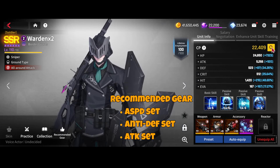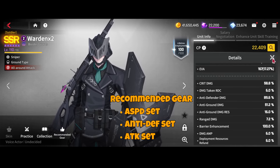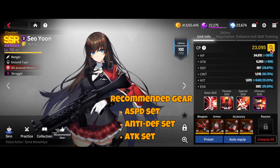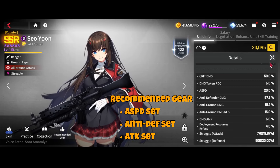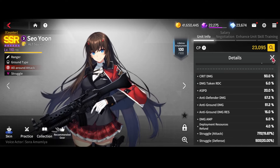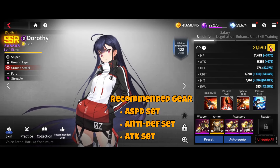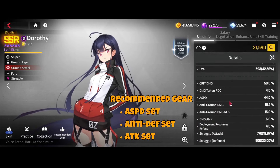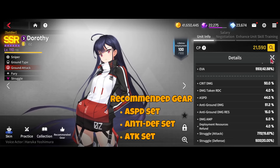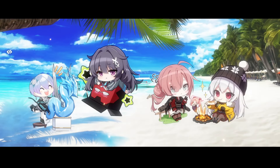Wardens are on double anti-defender, fitting as much anti-defender and anti-ground as possible. Soiyoon runs attack speed anti-defender set, but any anti-defender damage set works on her. Dorothy is on attack speed for now — any damage set would work on her as well. Thanks everyone for watching, I hope this helps improve your scores this season despite the debuff.